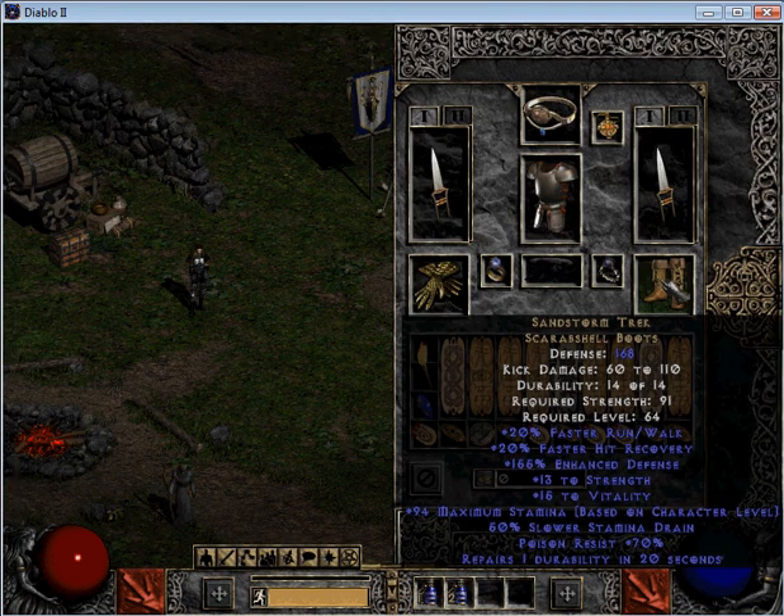Boots — I've got on Trex. Back to run/walk, back to hit recovery, strength, vitality. Look at that poison resist as well — 70%.